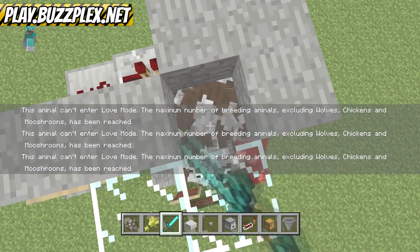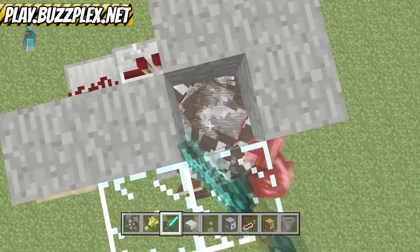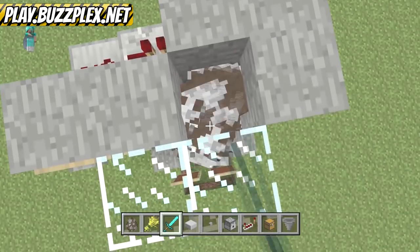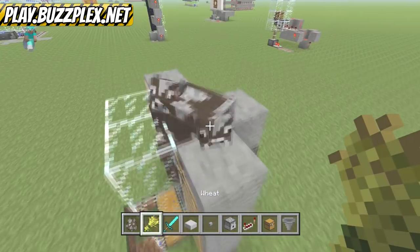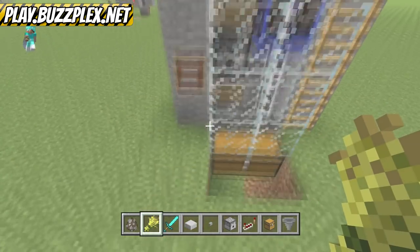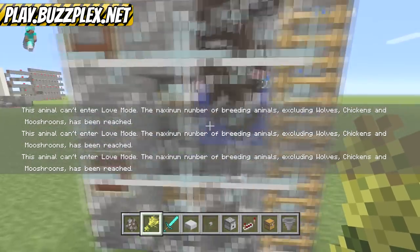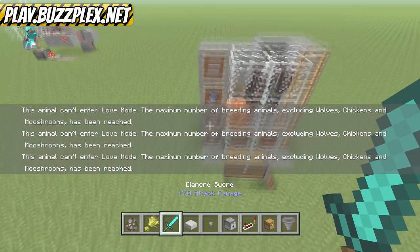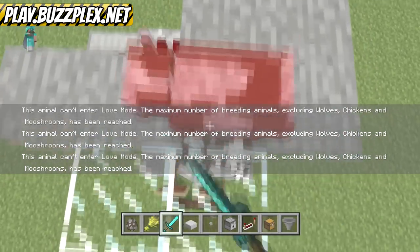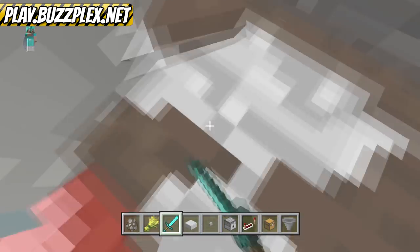Let's go ahead and fix any issues. I just did a sheep farm — I'm not sure if that tutorial is out yet. Hopefully we can enter love mode soon, breed them, and get rid of some. There we go — they can breed. Once these guys fall through to the bottom, the system locks them in. I could kill them all massacre style to reset.